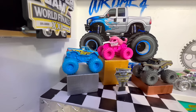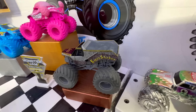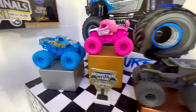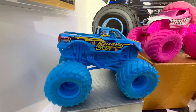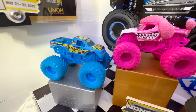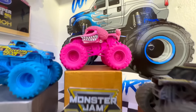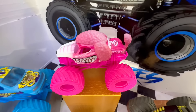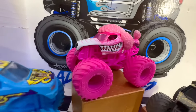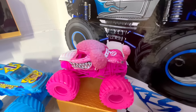Here are your top three: these trucks have been great all day and so fast in this tournament — they definitely deserve to be up there. In third place on the bronze podium we have the Gray Earth Shaker. In second place on the silver podium we have the bright Blue Backwards Bob — check out that truck, it is so great in all blue. And your champion here today for our first Color Craze tournament: the all pink Monster Mutt Poodle! This truck is incredible and so fast here today. We love seeing these trucks up here on the podiums!